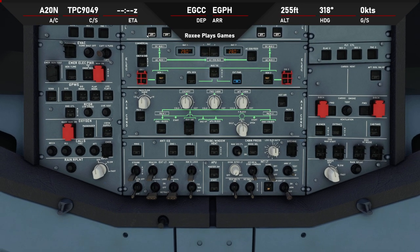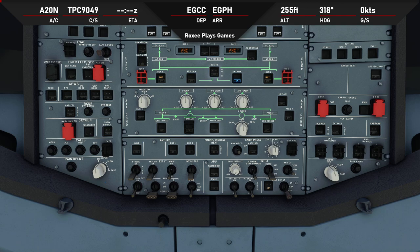From there we can do all three IRSs and that's all fine. We're going to come down and turn on our emergency exit lights - arm that with one click up. We're going to arm our no smoking to auto and seatbelt signs are going to go on. Next thing we need to do is turn the nav and logo lights on. From what I've gathered, you turn on the nav and logo light to let other people know there are crew and/or passengers on board.